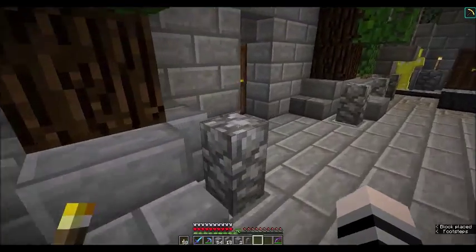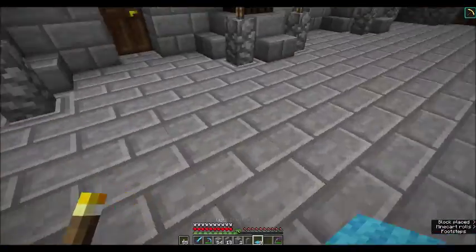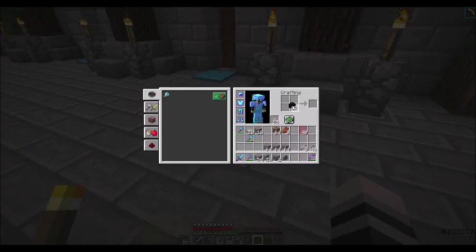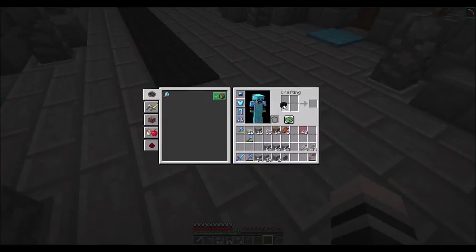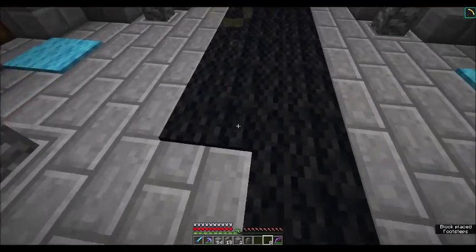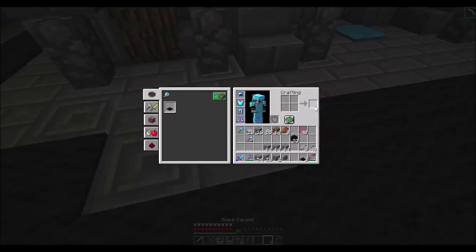Now in front of each of the doors we're going to take this light blue carpeting and place it down in front of each of the doors, like so. And then down the middle we're going to take the black carpeting and lay it down. Let's see how many we're going to have here — let's get that out of our hands, we can just do it like this. That was four — we need an extra two, probably an extra two there. Two more, and two more. And we've got the carpeting.